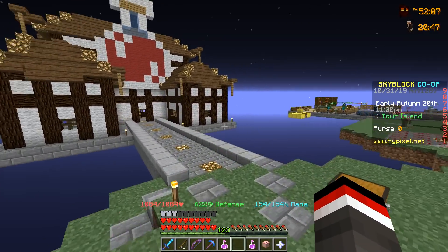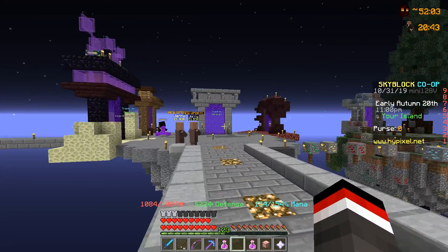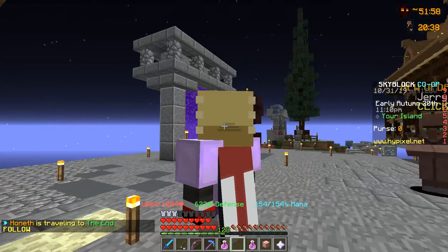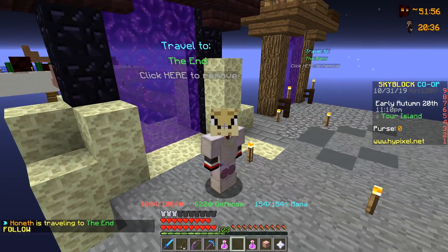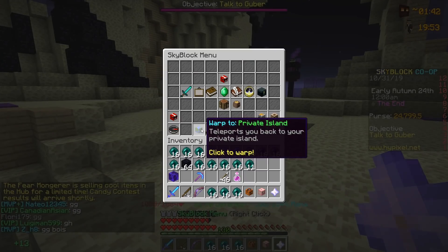I've got all the boys with me and we are going to go trick-or-treating. The Halloween event is about to start and I have a Strength 8 potion. We're going to head on over to The End and kill as many endermen as possible and see how much candy we can get. And now the event is over — as a little recap, we're going to head back to the private island and show off how much candy we obtained.